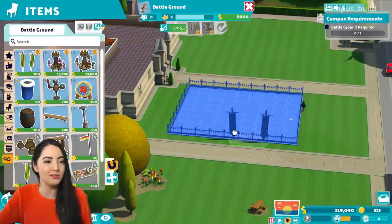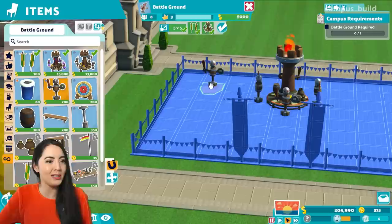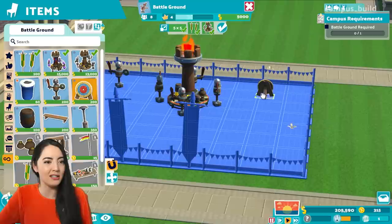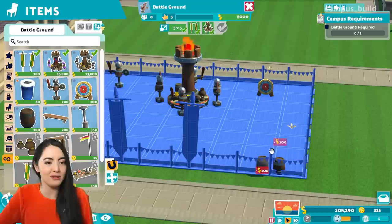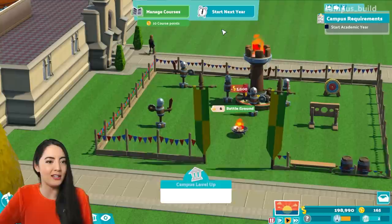Okay, so we've got some training dummies and a big flaming tower. What else can we put in the training ground? Some more combat dummies. We're going to train our knights, give them practical knight skills. There's an archery target. Plants need water, everyone loves barrels, and a bench. A fire pit — let's unlock the fire pit. I'm going to put that here. There's our battleground — hooray! Which means we're ready to start the school year.